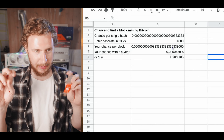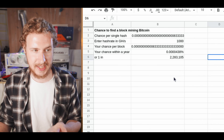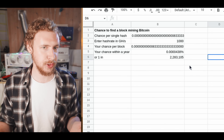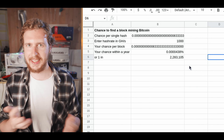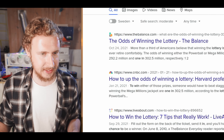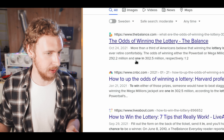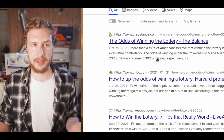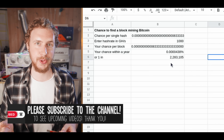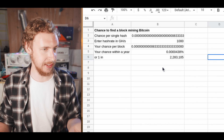My chance per year is my chance per block multiplied by 144 blocks per day multiplied by 365 days. My chance of solving a block with three USB miners is about 0.0000438% — or roughly 1 in 2.28 million. Out of curiosity I compared that to winning the lottery, and it's actually quite a lot better: the odds of winning the lottery are around 1 in 292 million to 1 in 302 million. So it's more than a hundred times as likely to hit a block mining with three of these than to actually win the real lottery within a year.